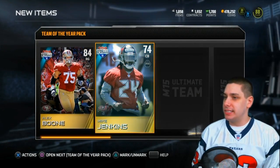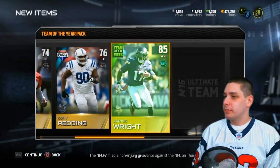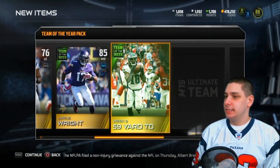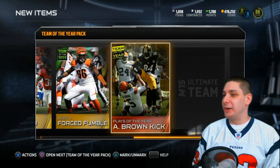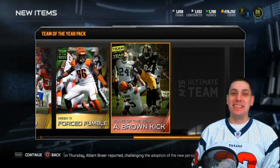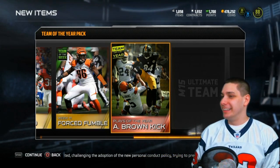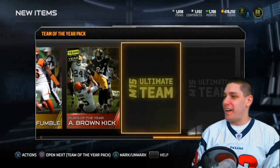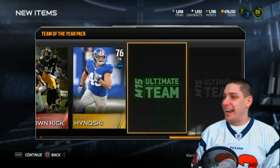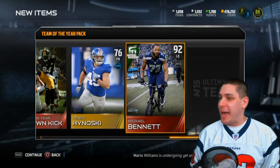Starting off pack two: Alex Boone, right guard Mike Jenkins, Corey Redding, Jairus Wright, a week nine collectible, a week eleven collectible, and Antonio Brown kick - that might be the best picture on a card in this game right now. He's just giving the big boot right to the face. Henry Hynoski, Michael Bennett - there we go, Football Outsiders Michael Bennett! That is a beast pull right there.